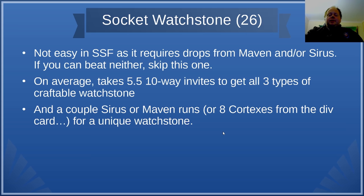My Watchstones is next. This is a little mean in SSF and that's why it's number 26 — in trade it's pretty easy. In solo self-found you need drops specifically from Sirus or the Maven. If you can beat neither of those bosses, skip this one. Technically you can get eight copies of the watchstone from the divination card The Hook, which is a Cortex drop with 100% drop rate. On average it takes about 5.5 ten-way invites to get all three types of craftable watchstone, which you'll get through normal progression. You can speed this up with trade, a couple of Sirus or Maven runs, or eight Cortexes for the div card.